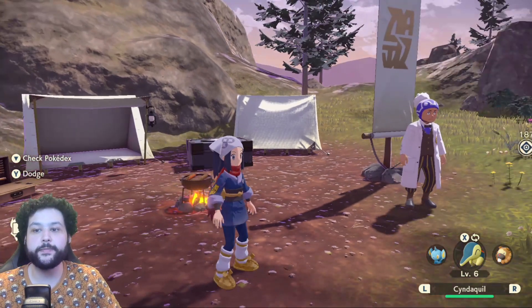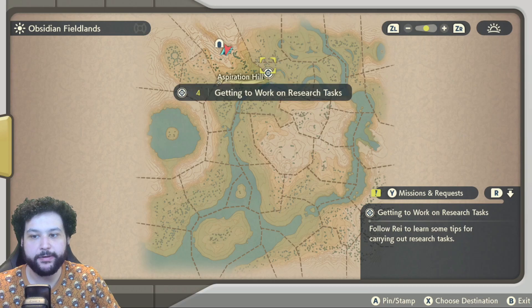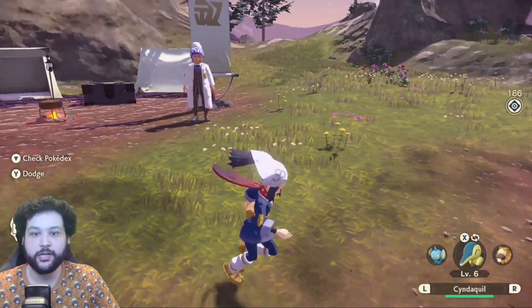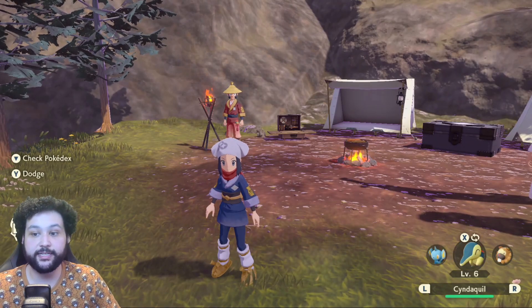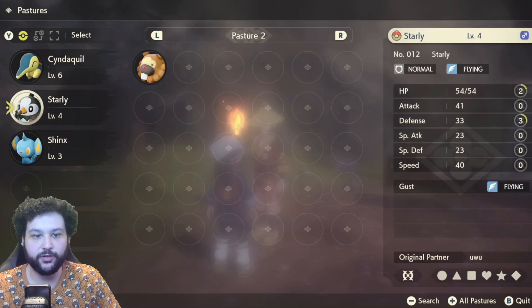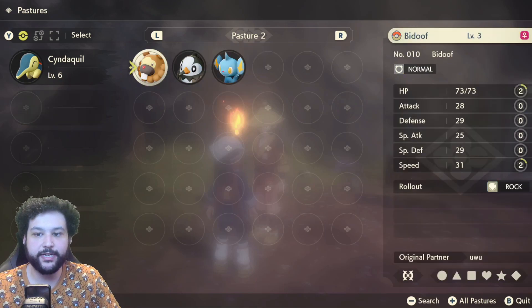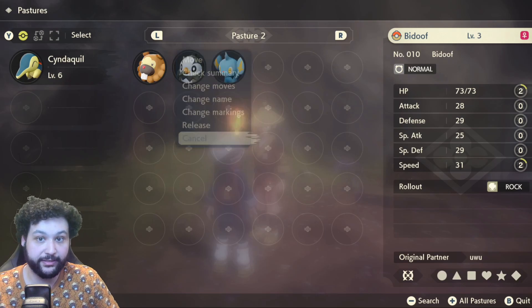The Nuzlocke begins the moment we can actually fully explore the open world area. We have the open world up now and we are still doing some tutorial stuff, but this is good enough to start catching Pokemon. During the tutorial you'll have caught Bidoof, Starly, and Shinx — for the Nuzlocke we're going to get rid of them, because these are tutorial catches and I don't count them. So the moment you start the Nuzlocke and get to the open world, remove these three. If you want to go super hardcore and don't want a graveyard, you can release them from the pasture.